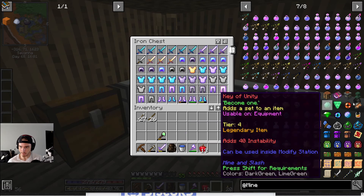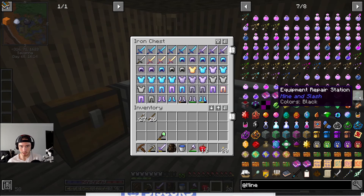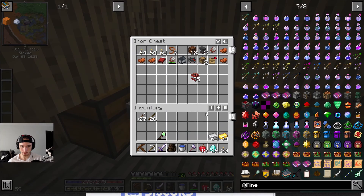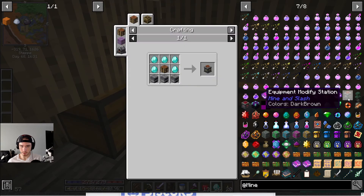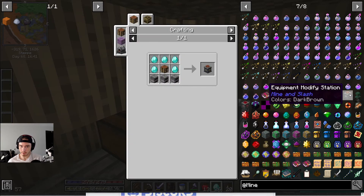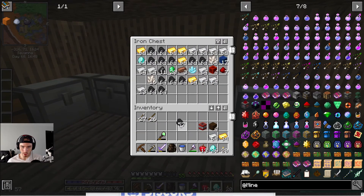These stations are going to allow me to repair, modify, and salvage equipment. I think these are them right here — yes, these three. So we need some diamonds. Do they all require furnaces? We need nine furnaces, TNT. Let's get all this stuff — diamonds, gold, iron. Where's the TNT? We need one TNT and a crafting table, so we'll grab four logs or planks.